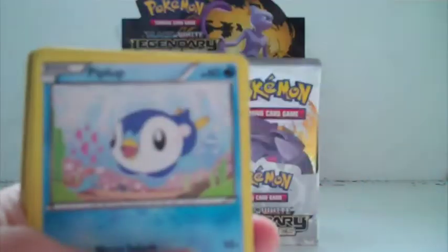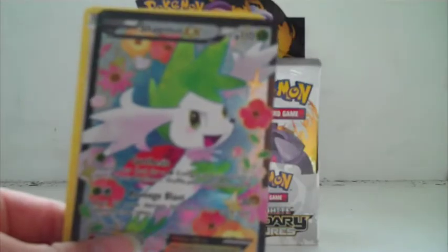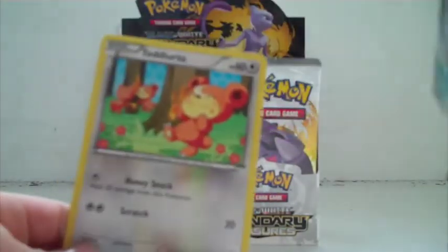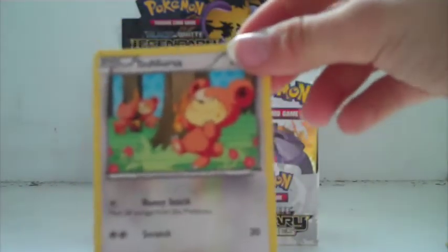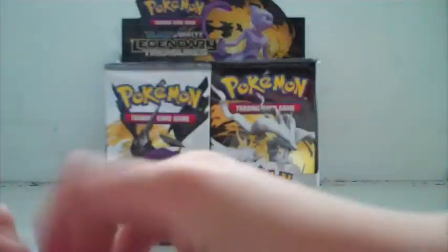So this is the Reshiram pack and I'm doing the code trick. I got a Stunfisk, Minion, a Piplup, Tangela, Double Tangla, and the reverse holo I think is Gible. This is the veil Gyarados. And my first full art — a full art Shaymin EX and Teddiursa! My first full art, I'm pretty excited about it. It seems like this might be a good box.